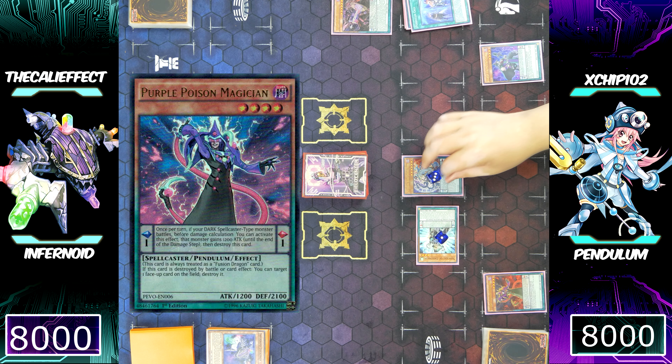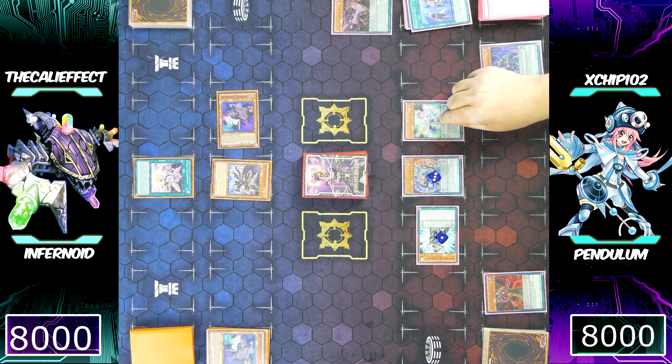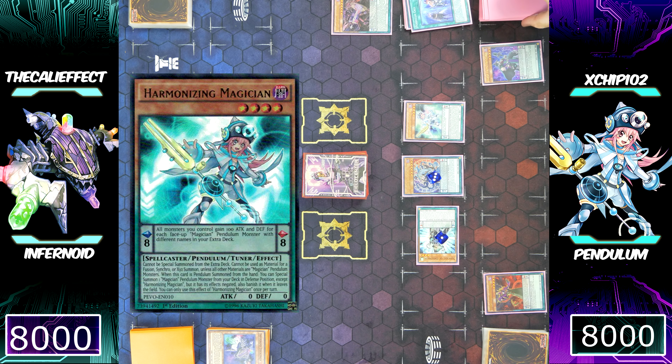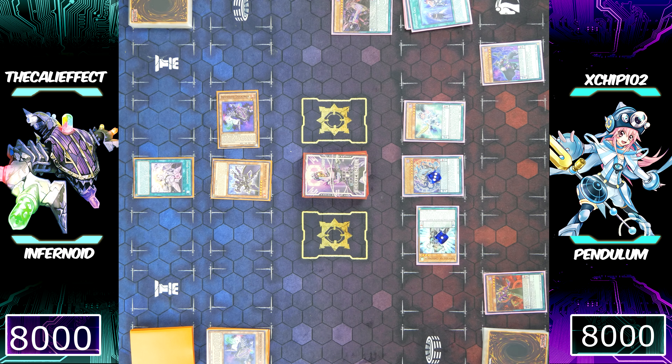Chip now activates Purple Poison Magician. Jackal King moves up to three spell counters. He can Pendulum summon and activate effects without worrying. His Purple Poison Magician is scale one, Black Fang is scale eight — he'll be able to special summon any monsters between levels two and seven. He special summons Harmonizing Magician — and it looks like that might be the only monster special summoned.